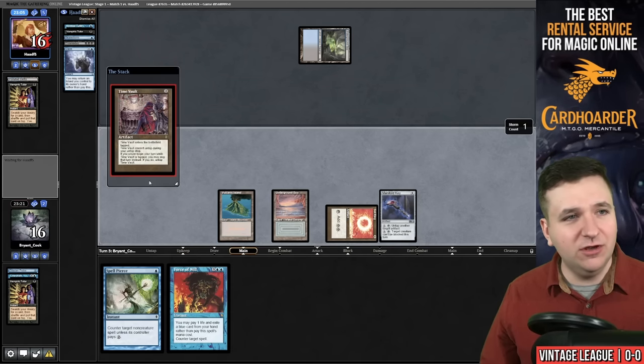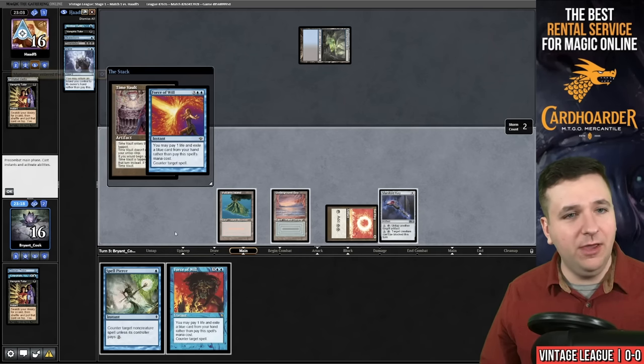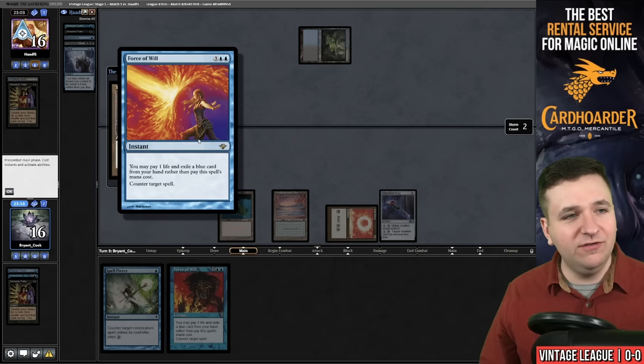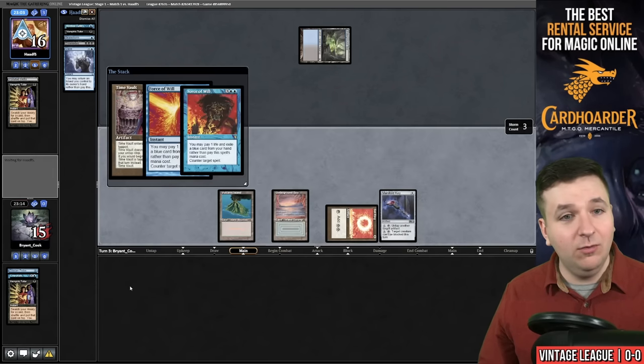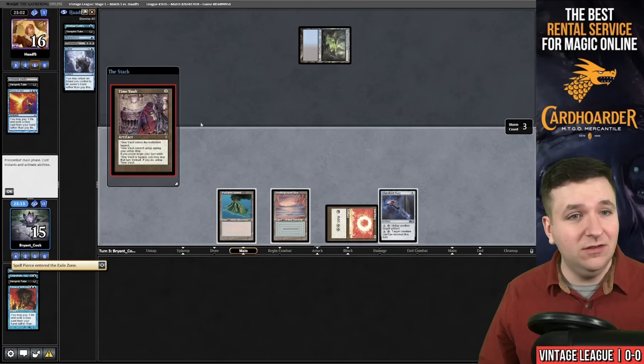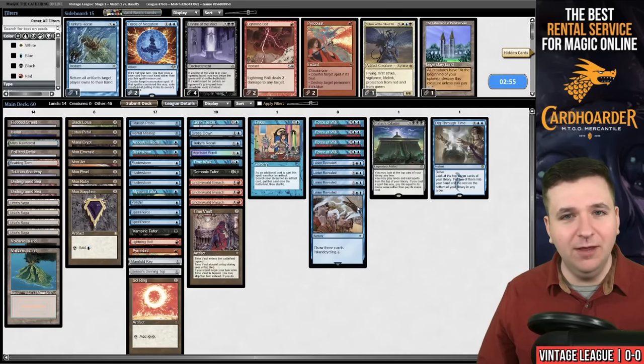If their opponent didn't draw exactly Force of Will — which it turns out they did — they should have held open mana for Brainstorm. I had a pretty strong hunch that they actually drew Force of Will as their draw step. So did we, and now we get to win the game. Our opponent concedes — they also value their time.